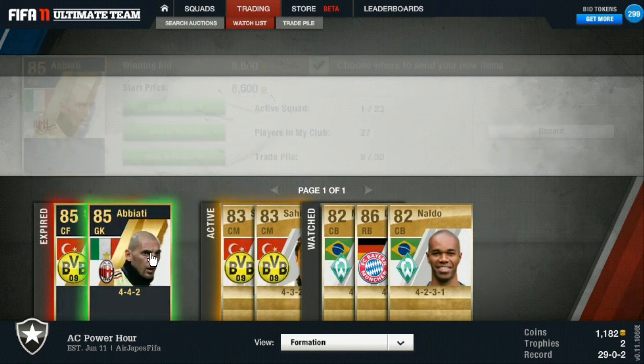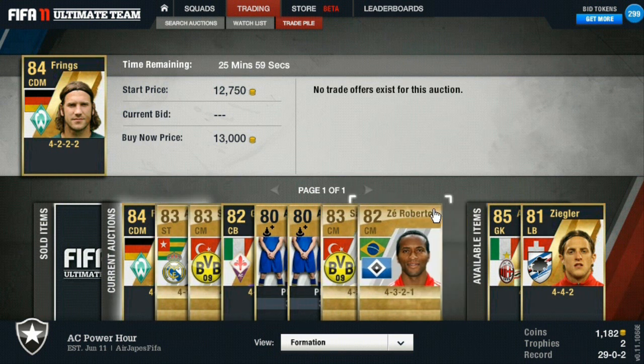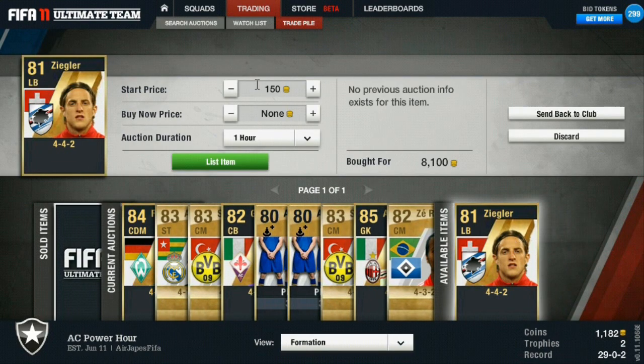The first Ziegler sold pretty quickly, so I thought why not, let's go look for another one. And we found our guy. Also picked up a nice Abiyadi from Syria on a 4-4-2 formation — nothing to complain about. 9,000 coins, went ahead and listed him, and that's an easy profit. He sells within the hour.